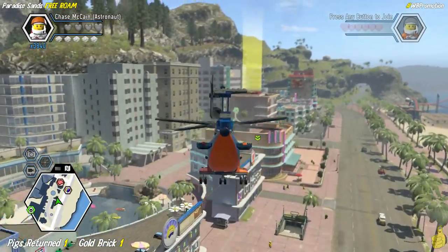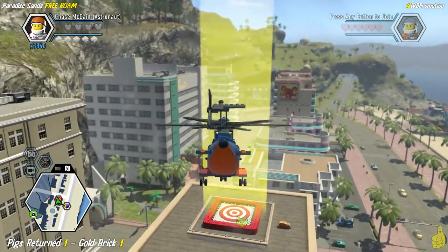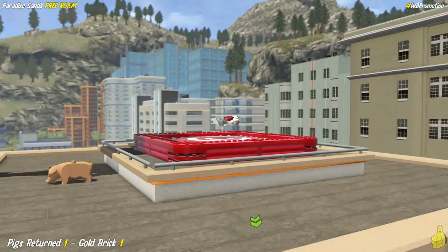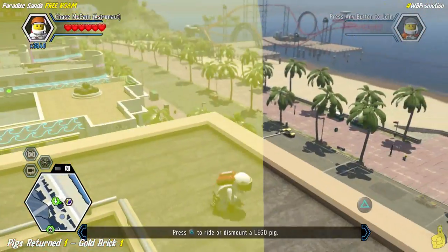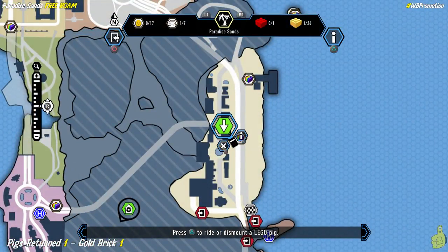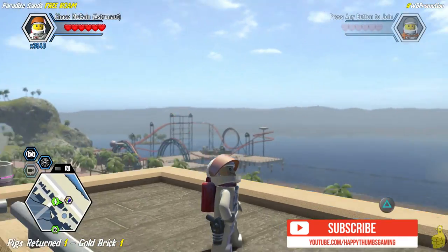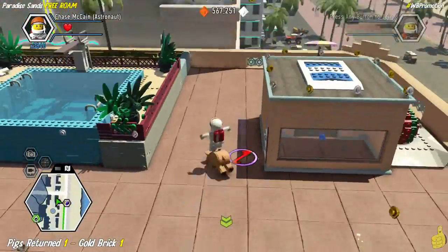I take that back — it's right here! This is the one — it's the Crash Pad Mat! We already completed this in story mode, and we're going to go ahead and plummet to our doom! Look at that, we've got the bullseye right in the middle there. It's oink oink time — we're going to go ahead and rescue this pig. It's almost time for another episode of Pigs in Space!